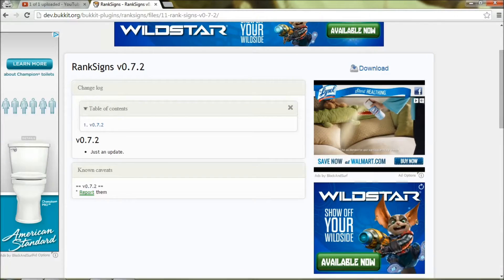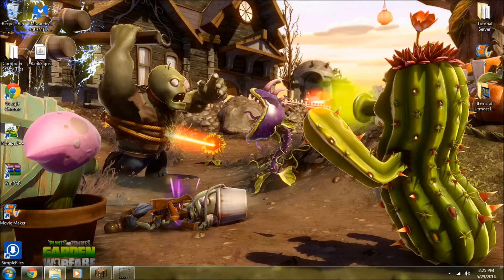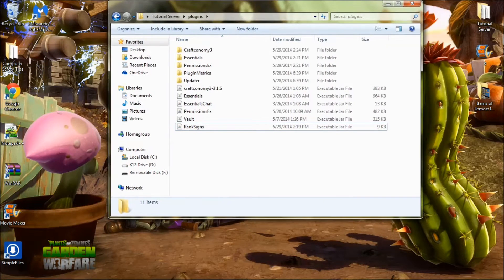Go ahead and download that from the link in the description. You're also going to need Vault, because it's a money thing, and some kind of economy plugin — I recommend Craft Economy. I'll leave the links for all of these, including Craft Economy, if you want to use it.